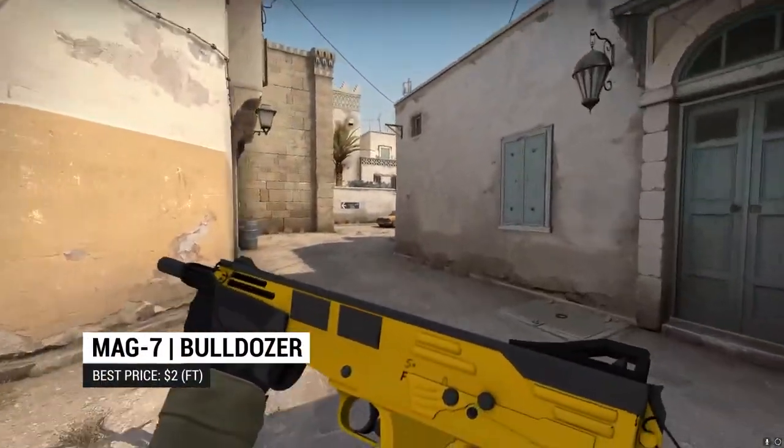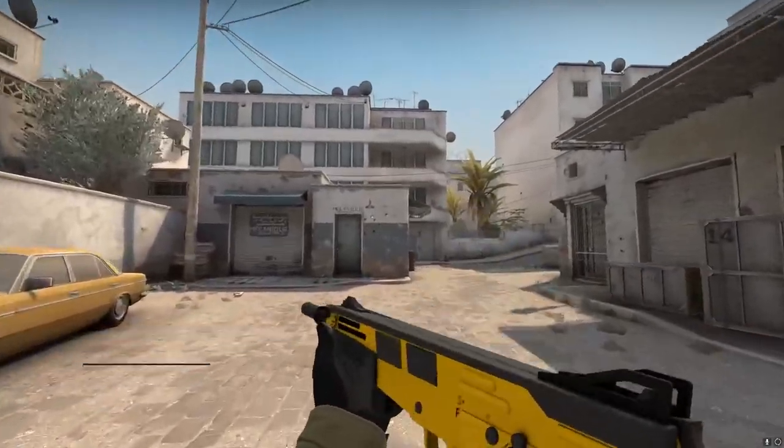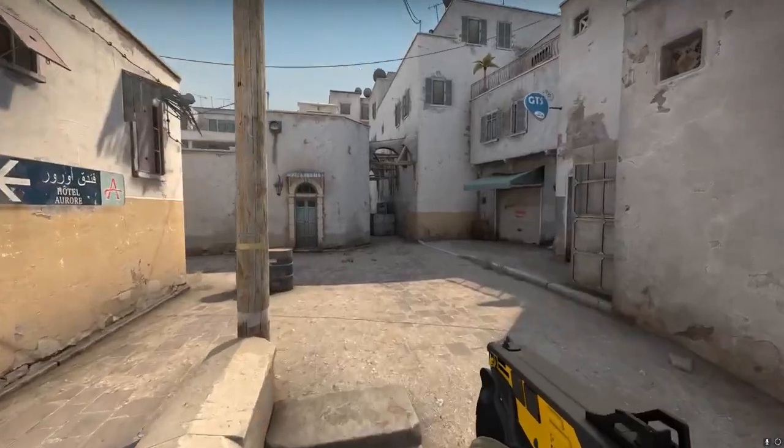As for the Mag-7, we went for the Bulldozer — previously featured in our Best Value Skins video, watch it if you haven't. This one just keeps on trucking with its clean yellow design.